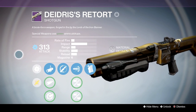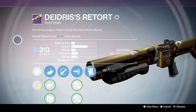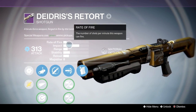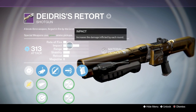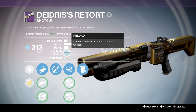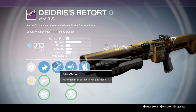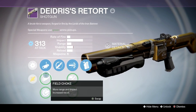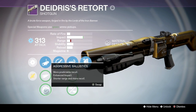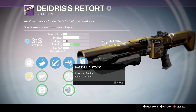Right now it's the highest secondary I've got, so it's gonna be that way for a while until I get some hard raiding in or get to the lighthouse. It has a medium rate of fire and pretty high impact. The range is not the greatest, the stability is not the greatest, the reload's not the greatest, but it's a strong shotgun. It has linear compensator, field choke, aggressive ballistics, full-auto, high caliber rounds, oiled frame, hand laid stock.